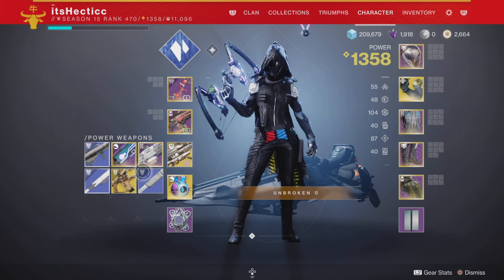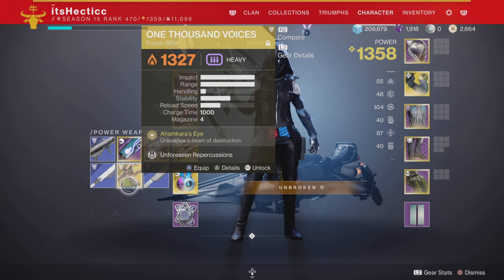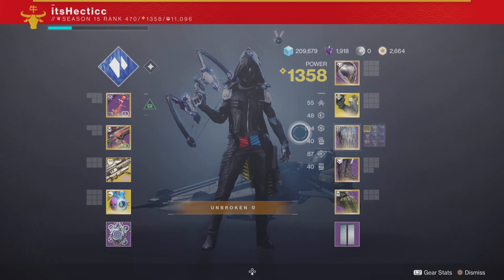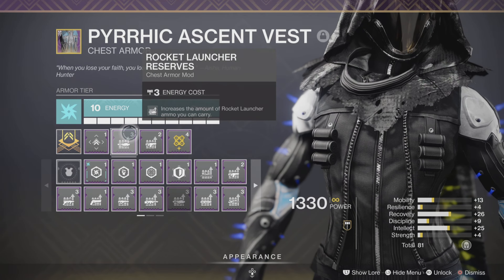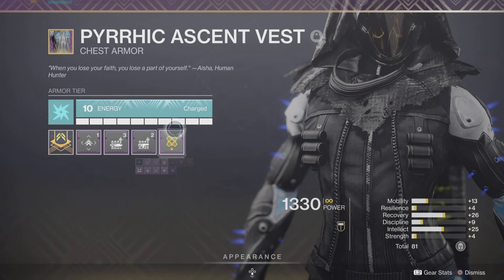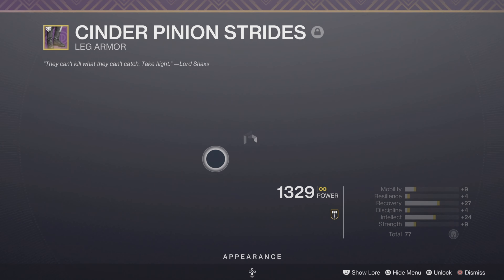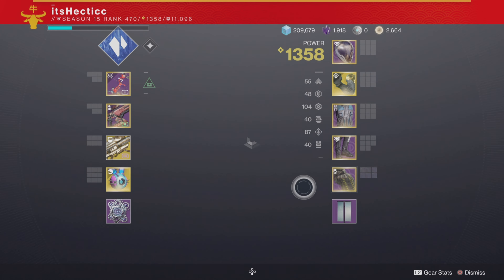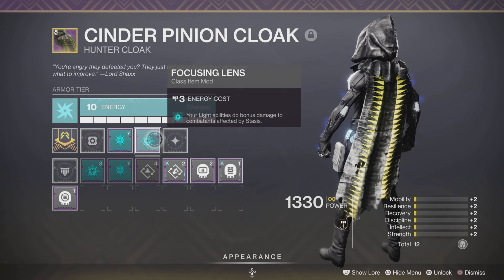If you guys don't have the 30th Anniversary, you can also use 1000 Voices — that works fine too. On the chestplate I have Rocket Launcher Reserves, Fusion Rifle Reserves, and then High Energy Fire, which boosts your damage when you get charged with light. On my boots, I have Fusion Scavenger and Rocket Launcher Scavenger. And then on my cloak, I have Partial Destruction and Focusing Lens.